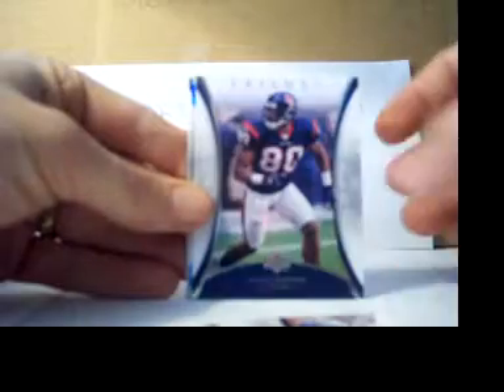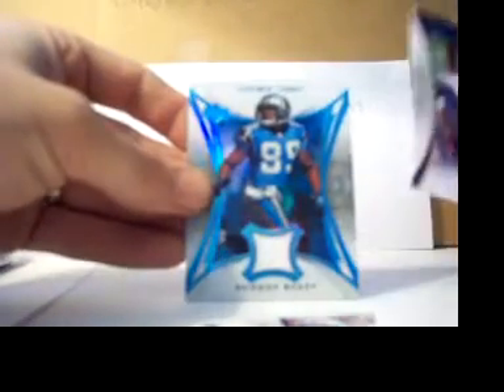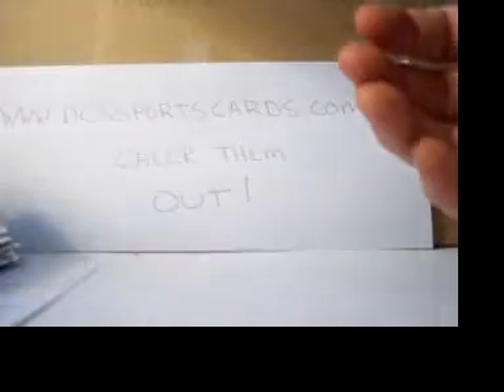Phillip Rivers, Andre Johnson — and we got a Steve Smith jersey. Holy shit, it's numbered three of three! What the hell? Well, that's a cool start. And a JP Lossman. Three of three — you'd think that thing would be like 40 colors, but I'll take it. I see a Steeler on the back, that's always a good thing. Let's hope there's a Steeler in the middle.